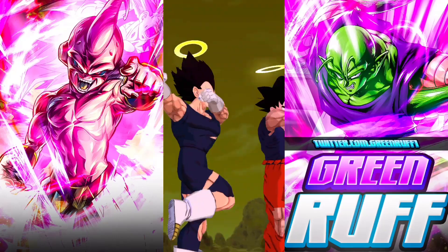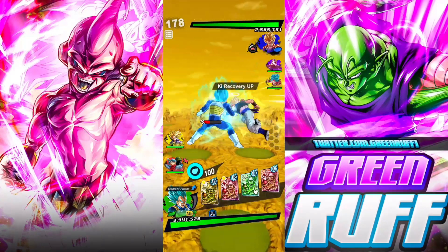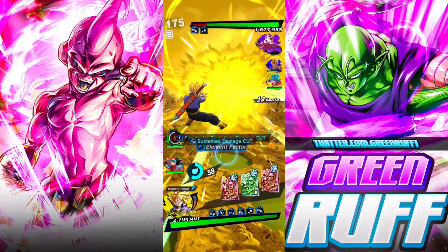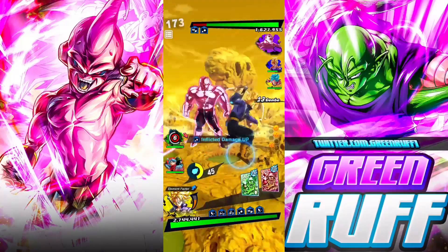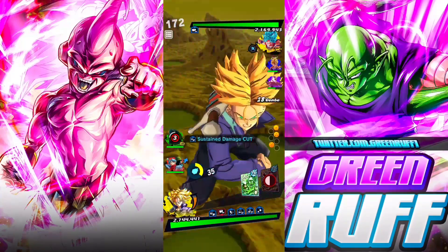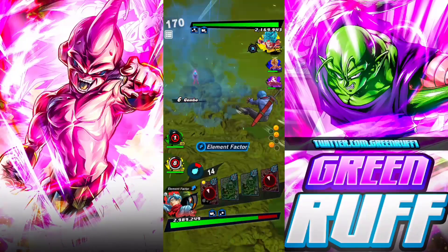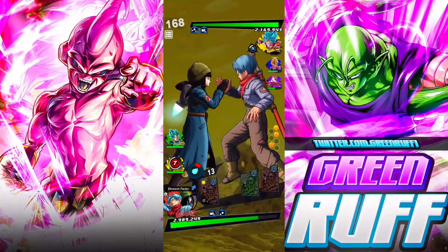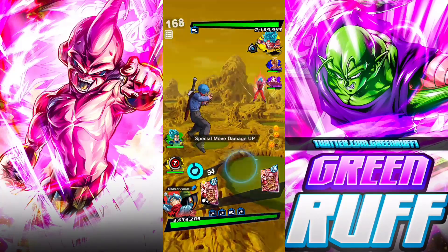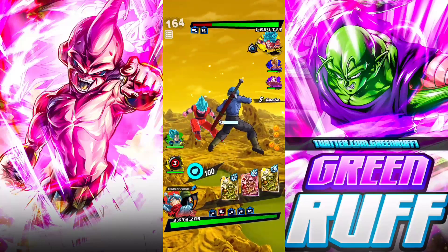Next match — facing what I think is Ultra Gogeta's leader. Pop the blast, yep. They do color counter so that's pretty dope. The game is getting a little choppy. Pop the blue — that's red Trunks. Let's go green Vegeta, let's go!